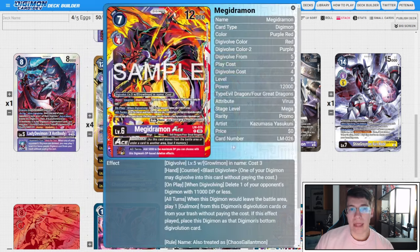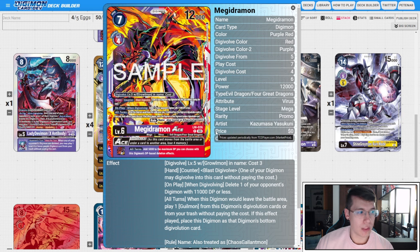Now that the LM Pack is here, we get access to the Magidramon Ace. This is a blast evo — on play and when digivolving, you delete one of your opponent's Digimon with 11K DP or less. All turns, when this Digimon would leave the battle area, you play a Gilmon from its sources or from trash without paying the cost, and if this effect played, you place this as its bottom source. This stops Magidramon from leaving the board, you don't trigger overflow, and you get a rookie back if it dies. It's also an excellent hand trap since this deck is really efficient at getting to level five — extra bodies can threaten Magidramon Ace, catching your opponent in a tricky position where they can't safely swing with most level sixes below 11K DP.